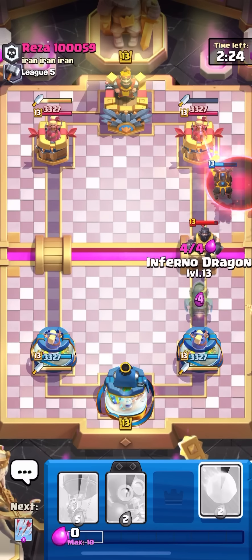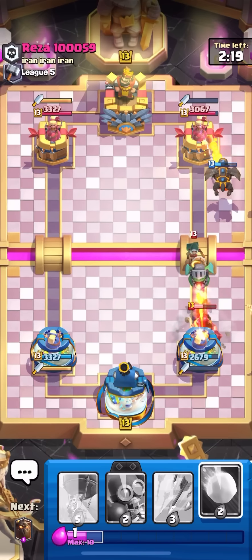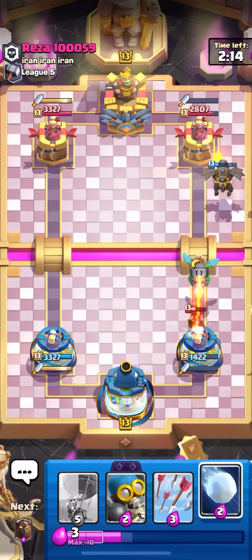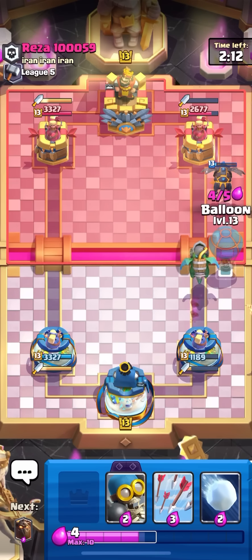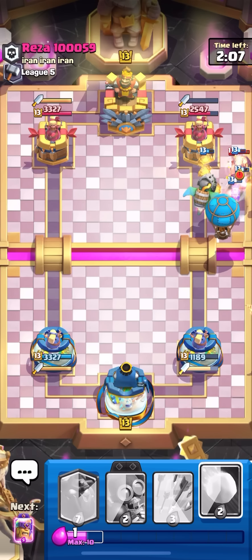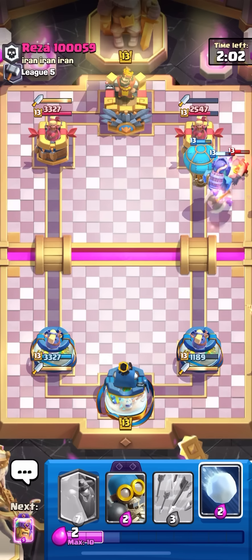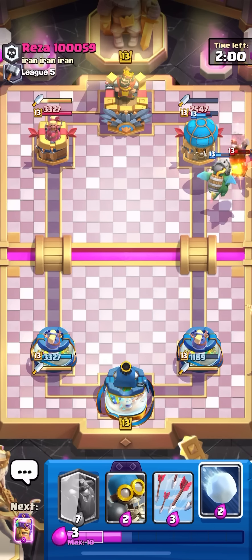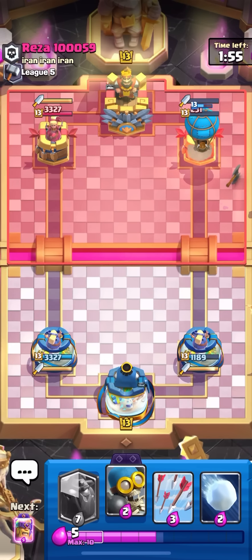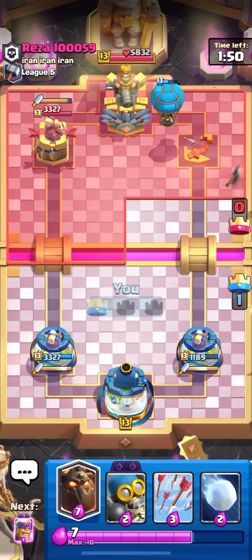I'm going for a hydra. That was a really bad bandit from him — I think I win here. I just have to go for a balloon. This push is going to be massive unless he has arrows and minions or something. I don't think he's going to defend even with minions — I can snowball. Tower! He can't do anything about the balloon. The balloon's got a lot of HP and his inferno dragon died, but that's like two more shots on the tower.